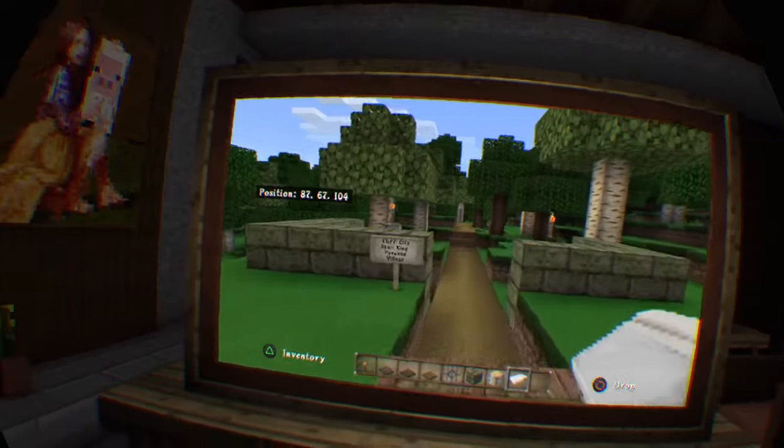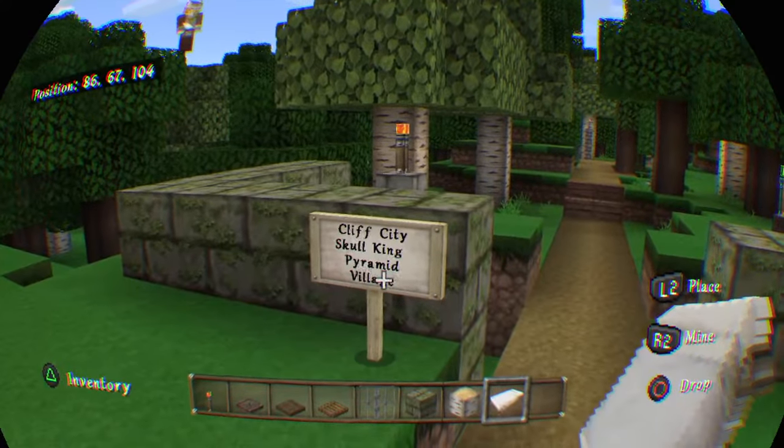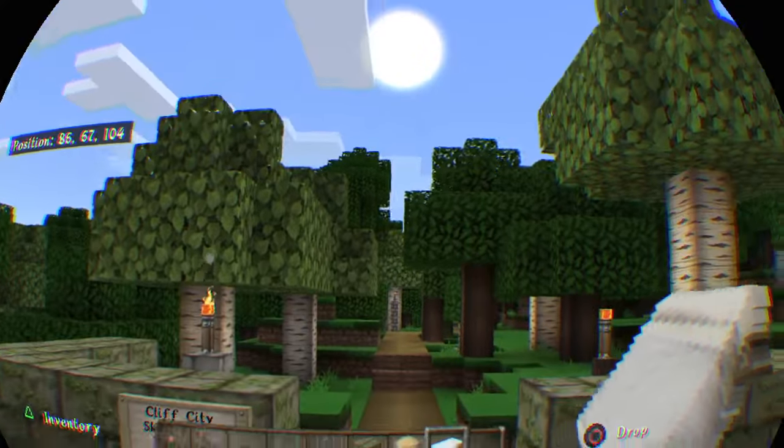This is the pathway. Let's go. Cliff City, Skulking Pyramid, and Village.